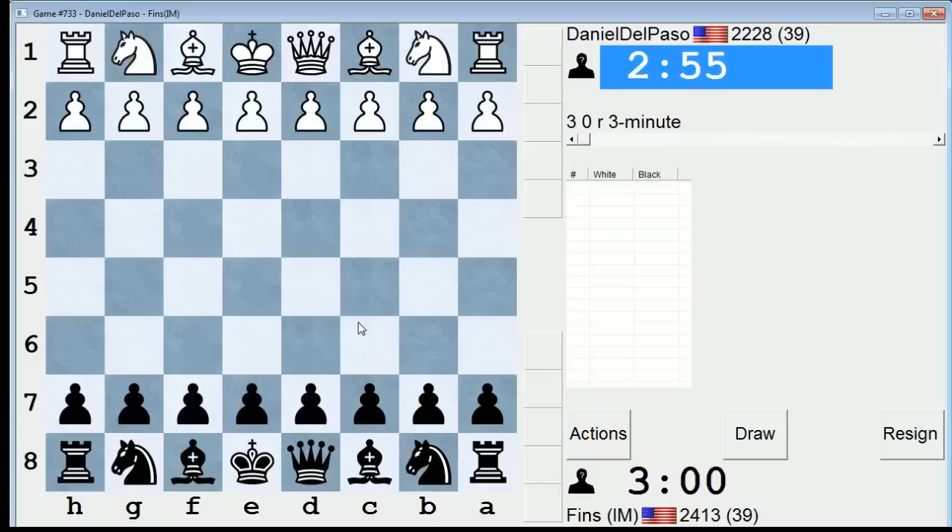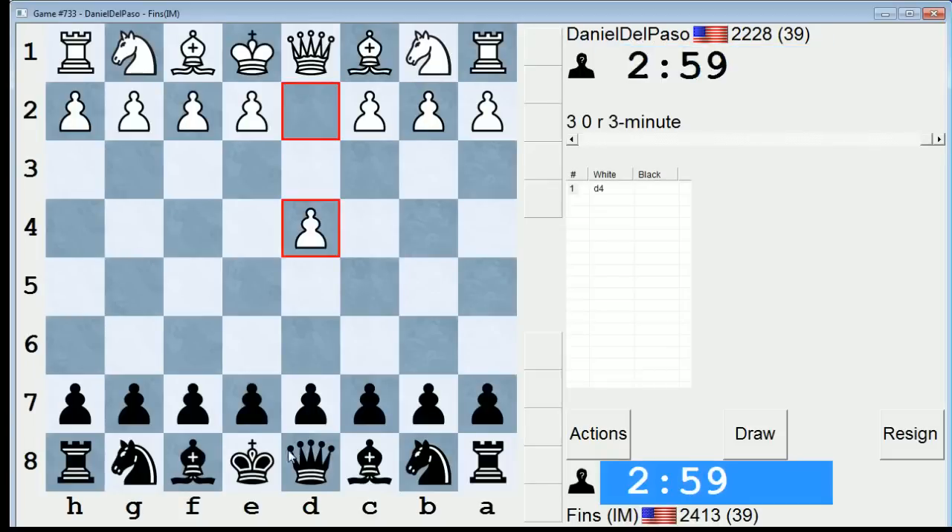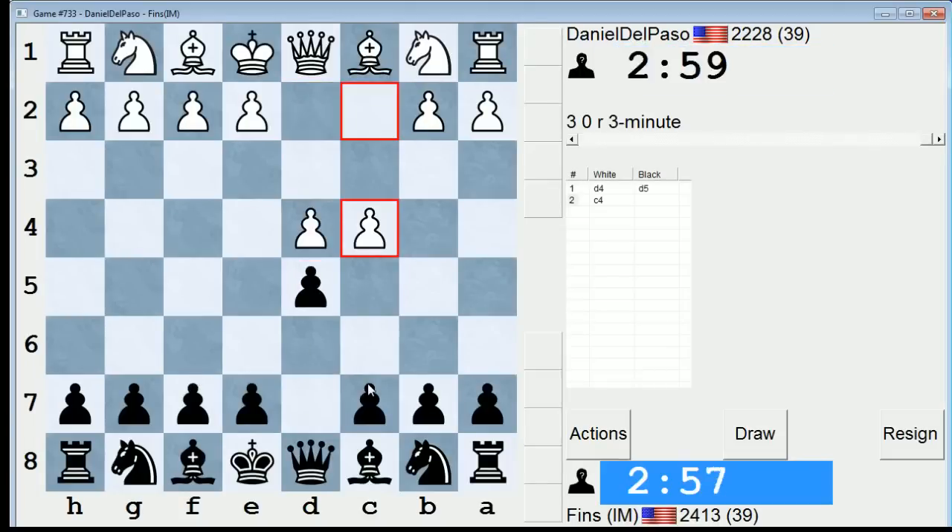Hey guys, this is John, and I'm playing Daniel Del Paso in the 3-minute pool. So this guy's a little bit over 2200. Don't think I played this guy any time recently, but I do recall his name.